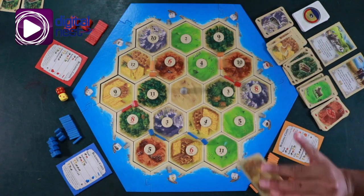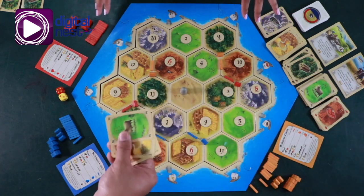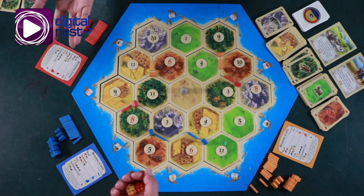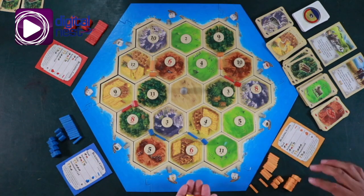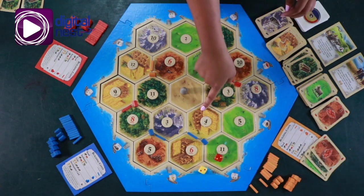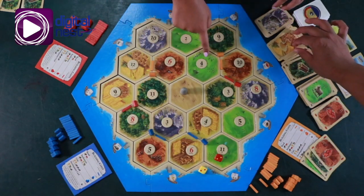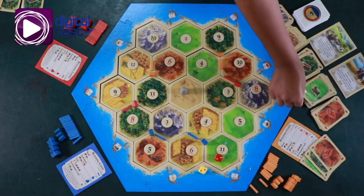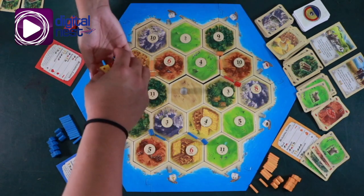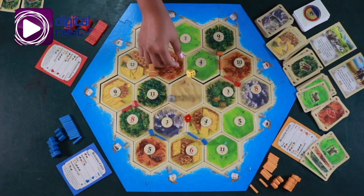So choose wisely. Once everybody's established their first two settlements, you can now start Catan. During a turn, players can choose two different things. First, either roll the dice to produce resources or play a development card. Their second choice is to either build their roads, cities, and settlements, or purchase development cards. The last thing that they can do is initiate trading with the other settlers. The second set of actions can be done in any order, but first, if a player is not going to play a development card, they have to roll in order to produce resources.